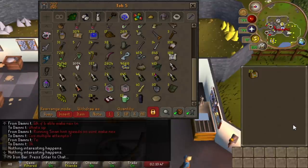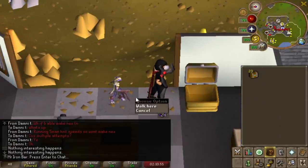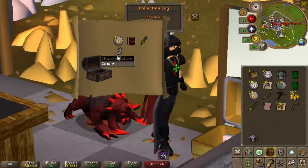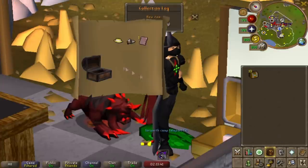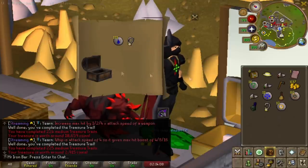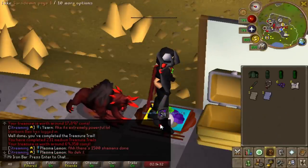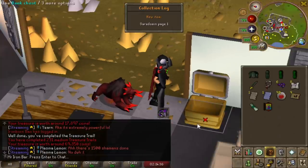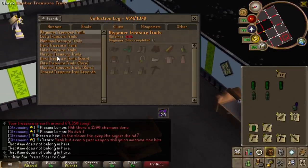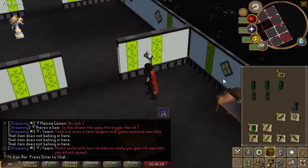I just stacked 20 medium clues, which is roughly a 1 in 15 chance for Holy Sandals, so that's a good amount to open at a time. I'll probably do 10 to 20 every session. A lot of you are big fans of collection log progress — I want to acknowledge that a lot of unique stuff from clues either never got registered or I just never got them, so you're going to see a lot of collection log pop-ups. Unfortunately, the first batch did not get the Holy Sandals.